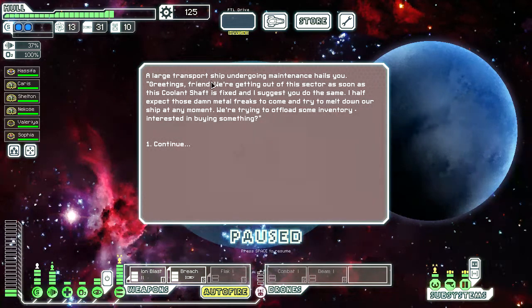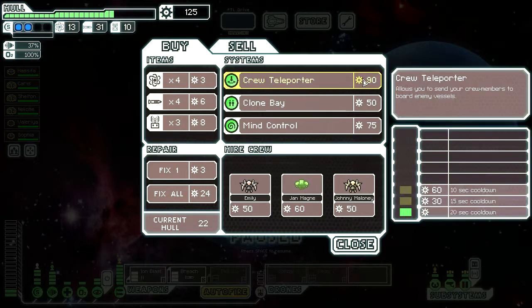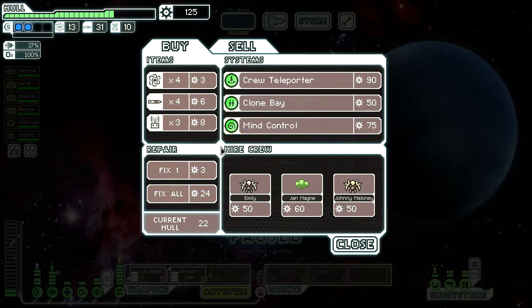A large transport ship is undergoing maintenance. It hails you: Greetings, friend. We're getting out of this sector as soon as the coolant shaft is fixed and I suggest you do the same. I half expect those damn metal freaks to come and try to melt down our ship at any moment. We're trying to offload some inventory — interested in buying something? Well, let's see. I'm gonna repair first of all.